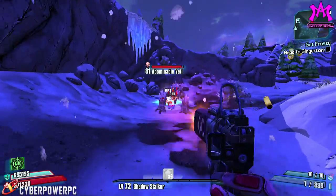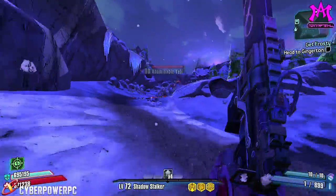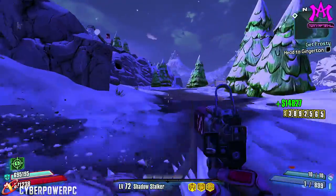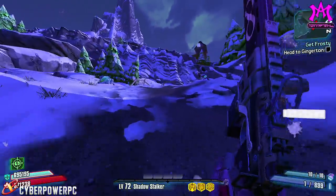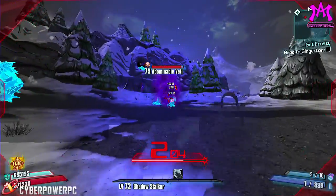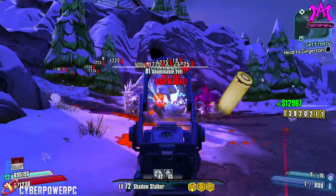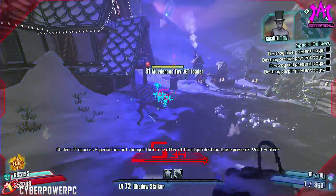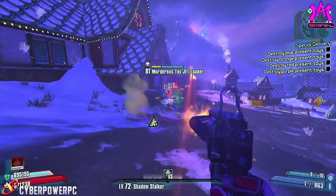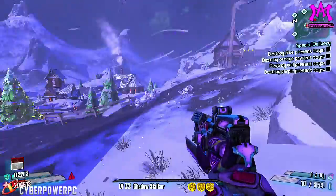Most of the enemies in this DLC are original game reskinned characters. I know I gave a lot of criticism about the Waddle Gobbler's reskins, but these reskins are pulled off a lot nicer, a lot smoother. If you take a look at the Bullymong reskins, they actually make a pretty natural transition into Yeti slash Abominable Snowmen. Also, in the side mission there's a really good use of midget loaders as toy presents.